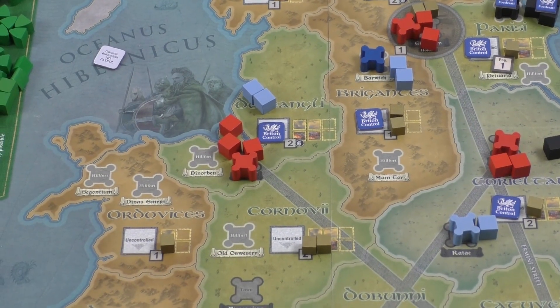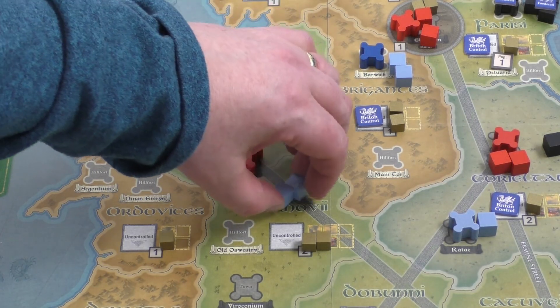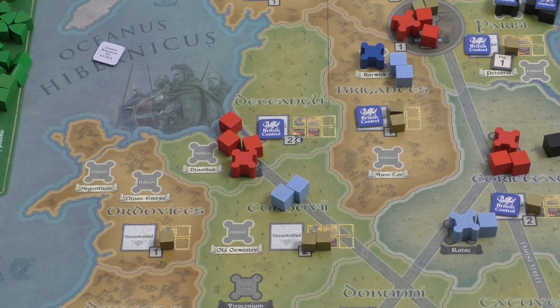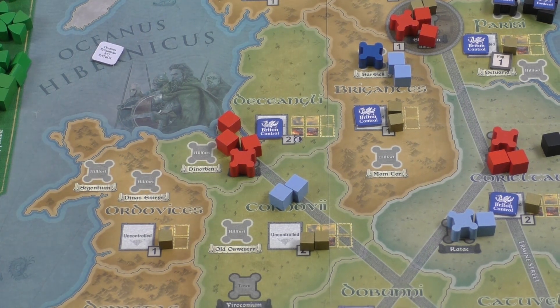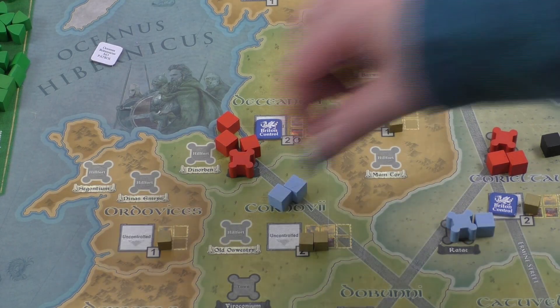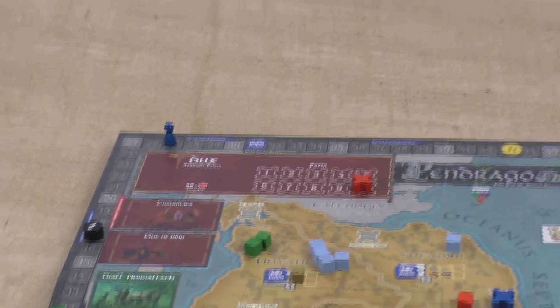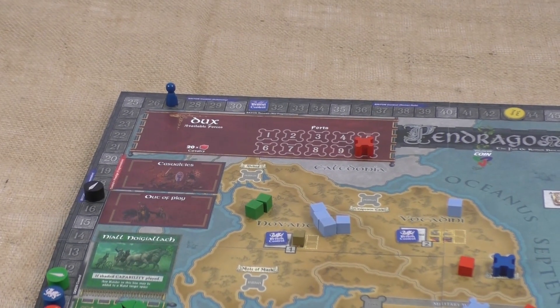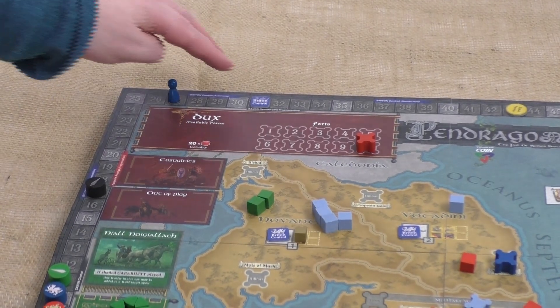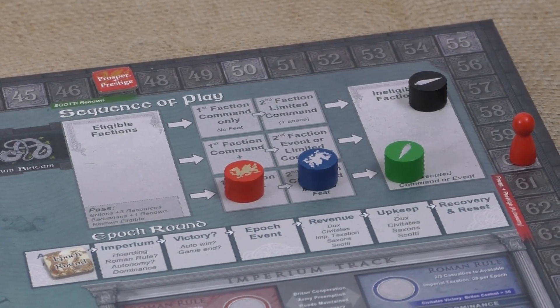Additionally, two militia are moved from Dekangli down to Kornowii for two resources, dropping Britain Resources from 12 to 10 and retaking control of the Kornowii region after it was raided. That moves Britain Control up two — from 31 to 33 — ending the Kiwitaktes turn.